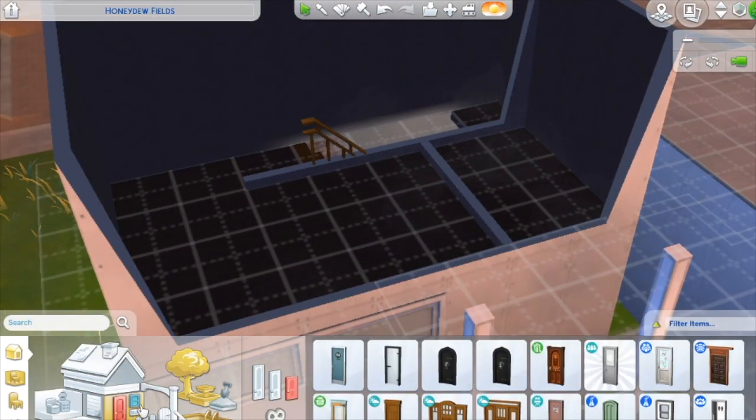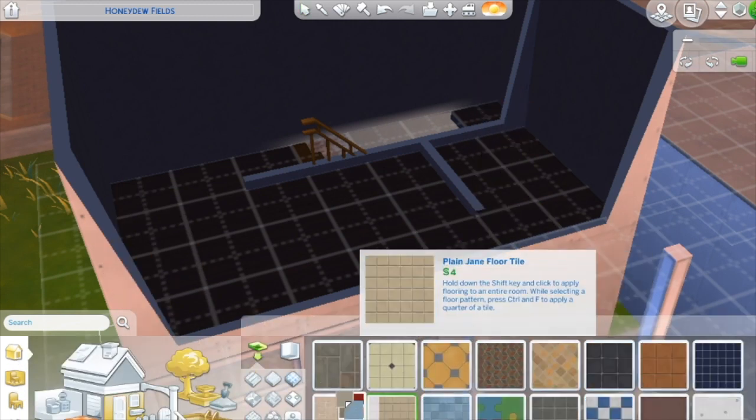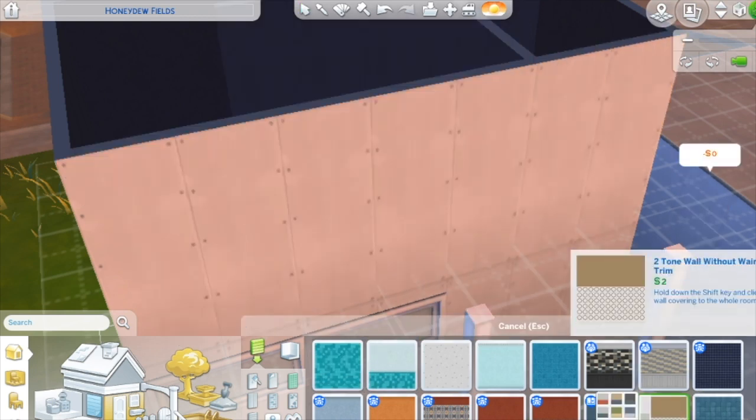The flooring and the wallpaper and paint are going to be roughly the same in every house. The upstairs is going to be very generic.